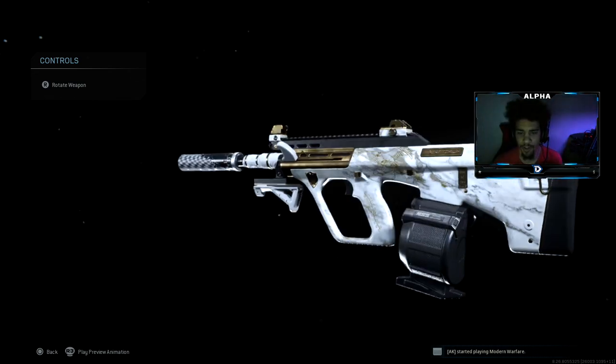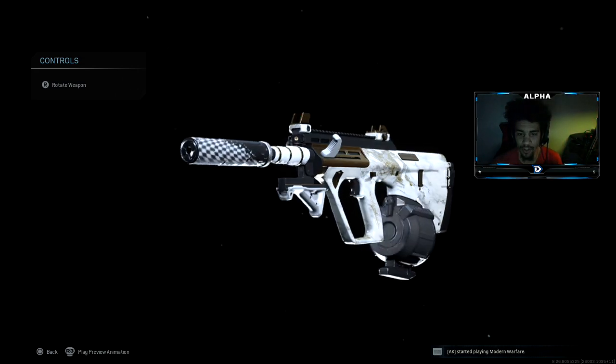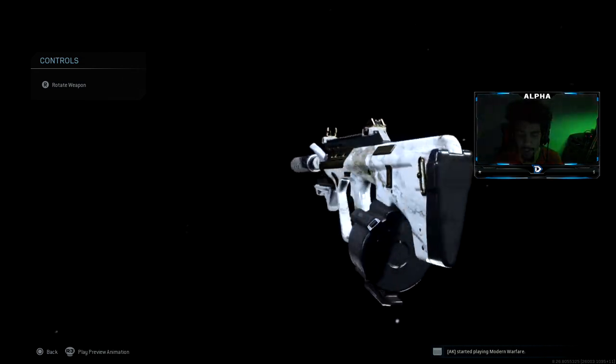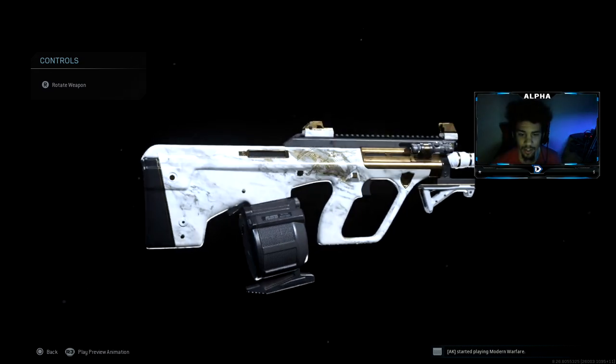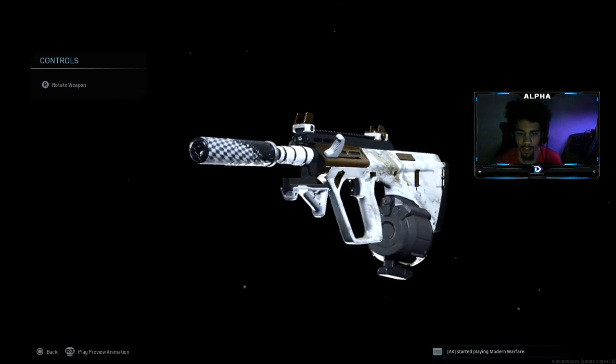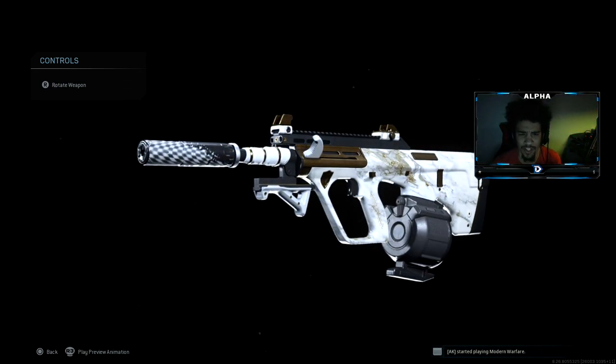Yo, what's going on guys, welcome back to a brand new video. Today we're gonna be going over the new Season 6 AUG in Call of Duty Modern Warfare and this thing is absolutely amazing. I managed to drop the nuke and it was probably one of the most nerve-wracking nukes I've ever gotten in this game. I was just hella nervous for no reason.